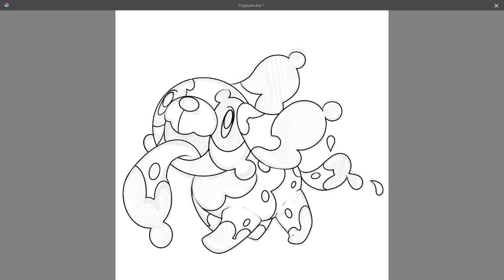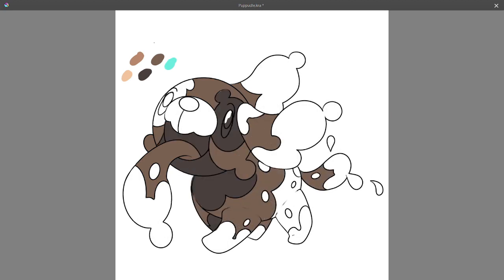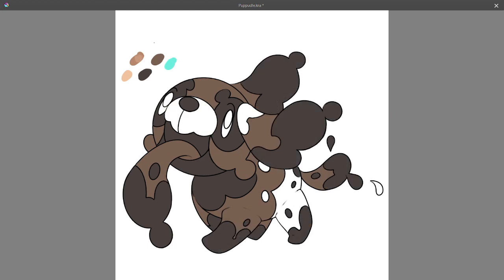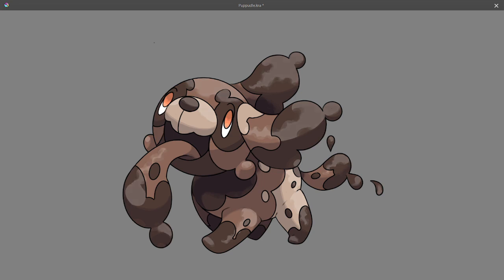Making the flowy mud patterns work was tricky at first, especially because I wanted to communicate that this Mon was made out of mud and not simply covered in it, and also communicate that this Pokemon would be very messy, leaving mud everywhere. But I think the way that I did it was effective in the end. I had the idea that the tongue would hang out and be way over exaggerated, dribbling off mud like dog slobber, but unfortunately I can't help but occasionally glance at it and feel like it's vomiting mud everywhere, which was not my intention. Finally, the name Pupuddle is a portmanteau of puppy and puddle.